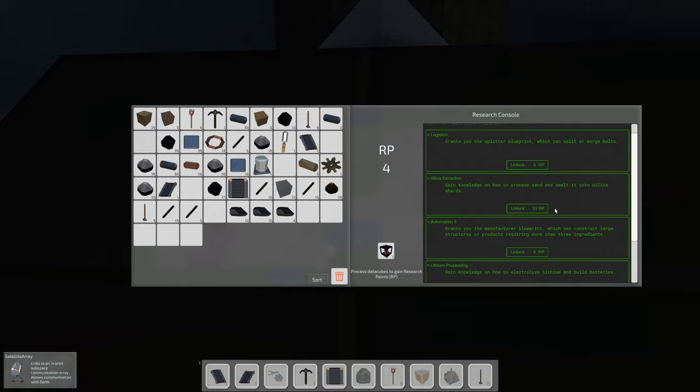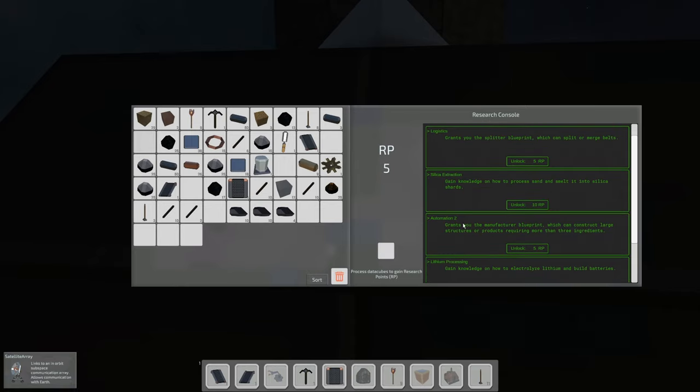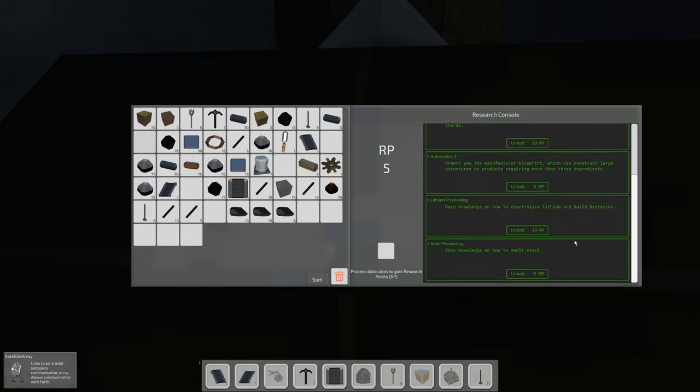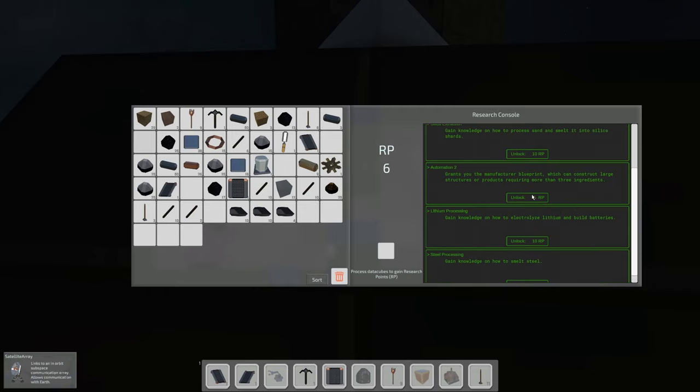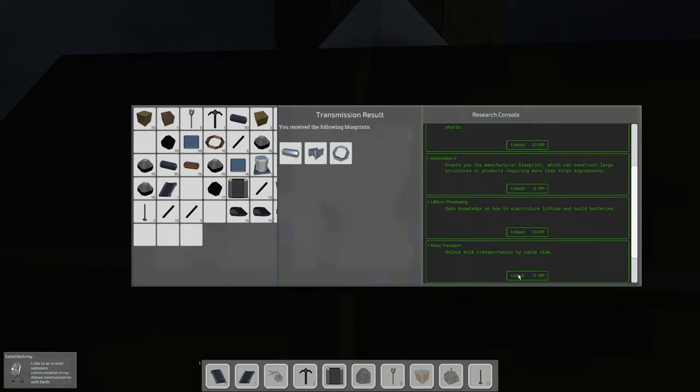What do we want to do next? The splitter — I just don't think we need it yet. There's split and merge belt, and gaining knowledge on how to process sand and smelt it into silica shards, which grants the manufacturer blueprint that can construct large structures requiring more than three ingredients. Then there's lithium processing and steel processing. I'm thinking we do steel processing and see what that gets us — steel bars, steel beams, and steel cable.